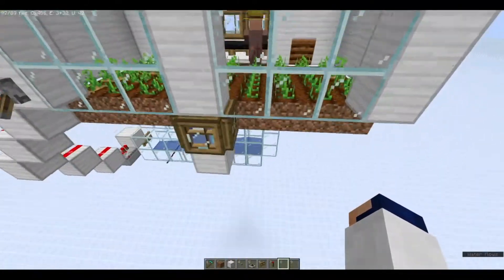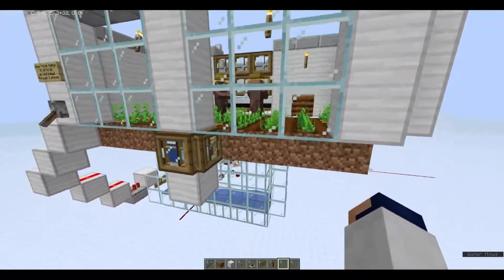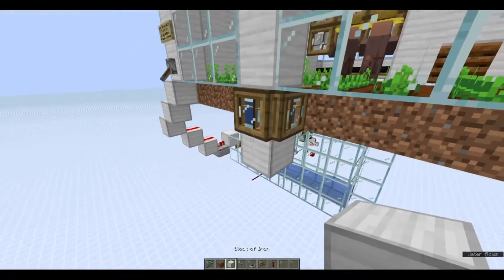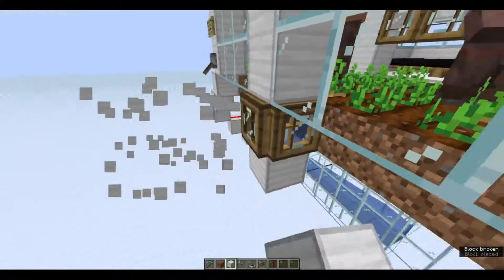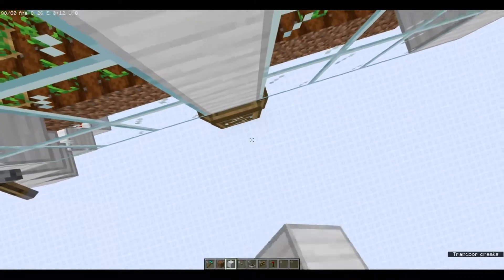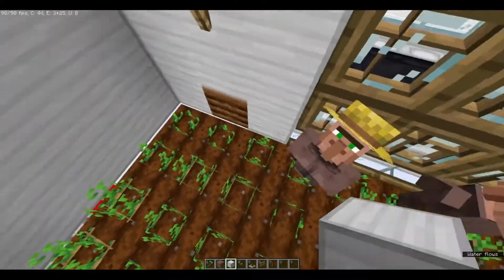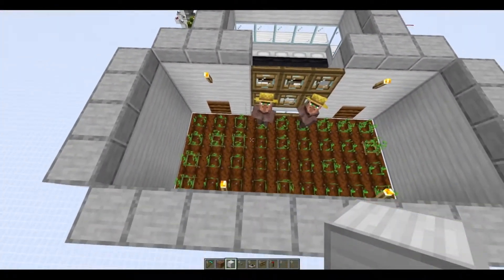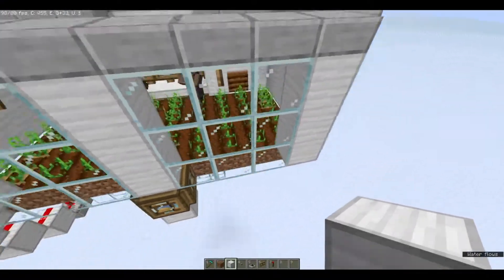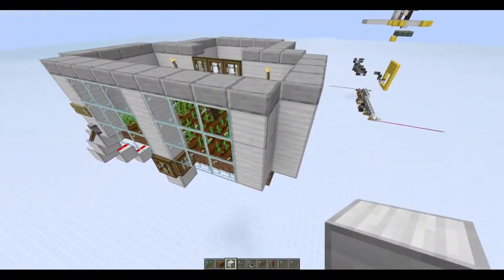All this farmland is actually being hydrated by this one water source block right here. And if you think you can move it, you can't. I had actually ended up putting the water source block right here — this is where it was. And what happens is these back four farmland blocks can't hydrate. So if you just put it right here in the middle — this is nine by four — you put it right in the center underneath this one, and you're good to go.